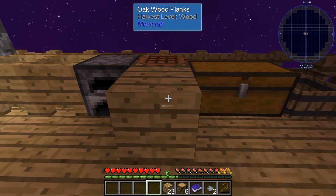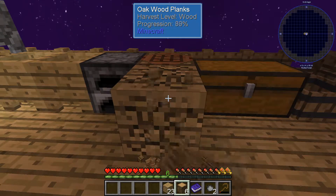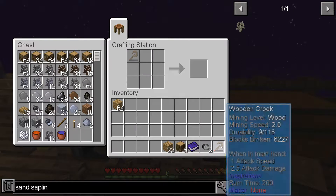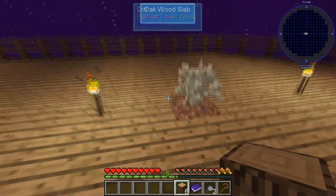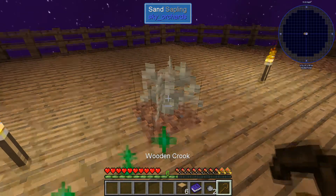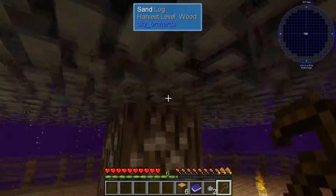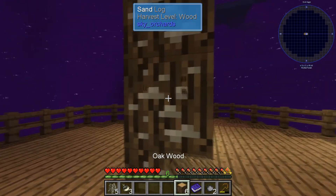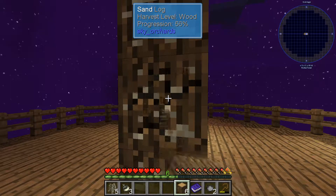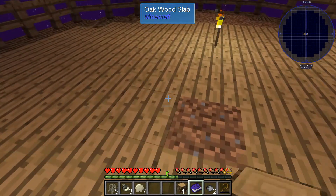We'll repair our crook as well. We want to repair our crook. All we need is one bit of sand to make some glass, so we should be able to do that hopefully off one tree - or maybe not quite. Did we get another acorn? We did not.